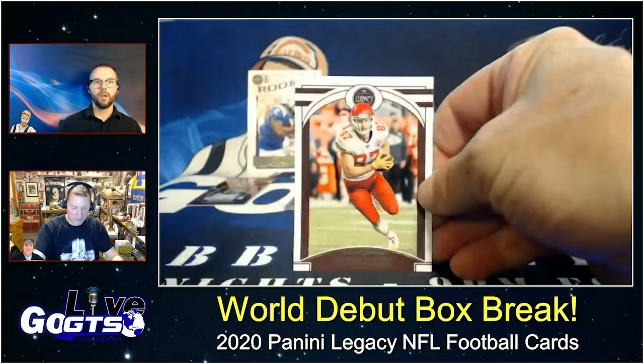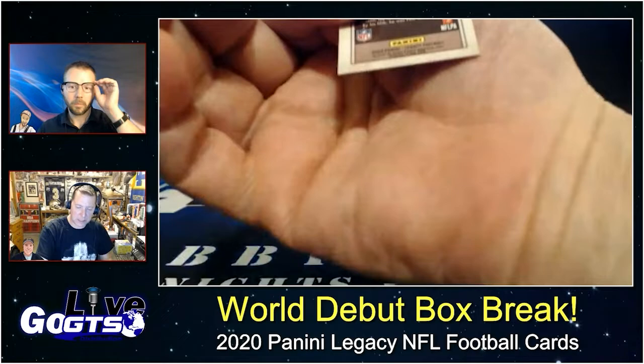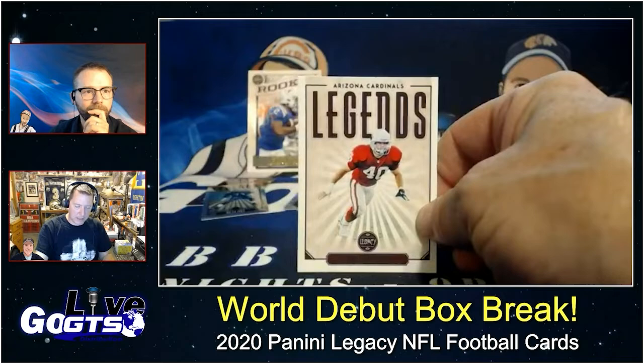Travis Kelce, Aaron Donald, Carson Wentz. One more mini — Walter Jones, Seahawks legend offensive tackle, getting some love, pretty in the Optichrome mini. Record Book: Emmitt Smith. Arizona Cardinals legend Pat Tillman.